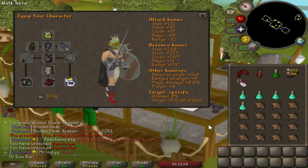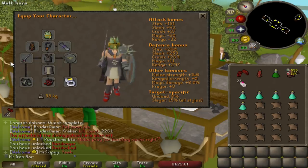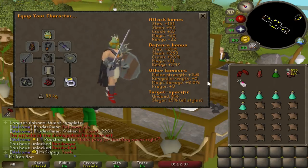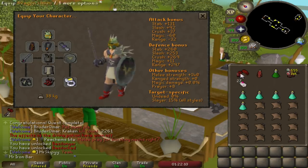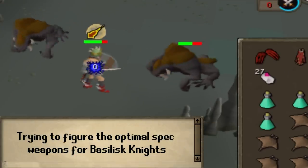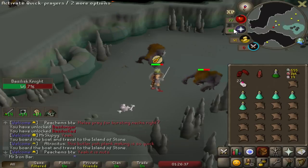My setup for Basilisk Knights is pretty straightforward — just max melee. I have to use a Rapier because you can't fully use the Scythe there since you need a shield. The Brace of Slaughter, obviously, to maximize my task. D-claws are nasty here. I guess an SGS would work out really well as well.